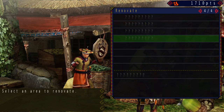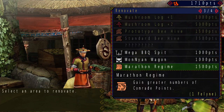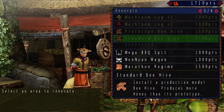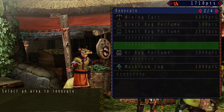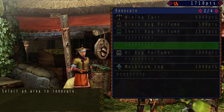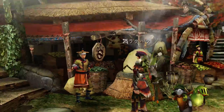I guess I'll just get this because why not. I should save up for the beehive — that would be pretty useful. I would also want to get the high bug perfume or shell bug perfume as well. More variations in insects would be good.